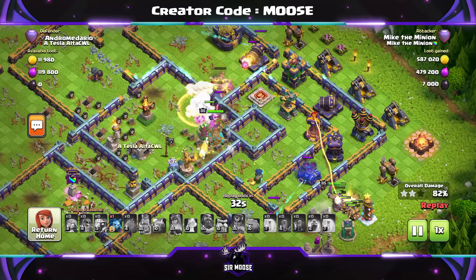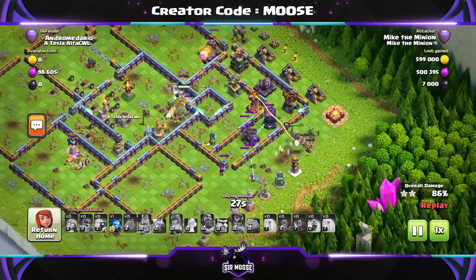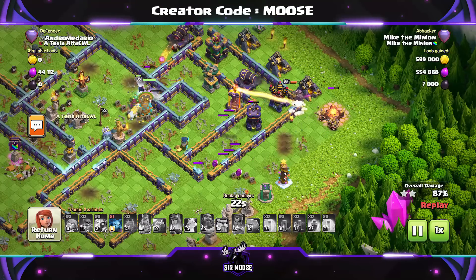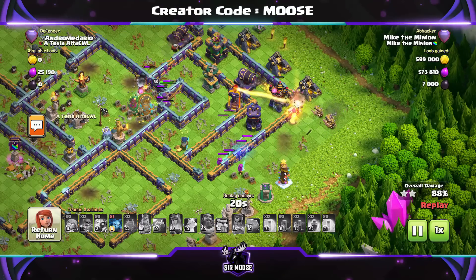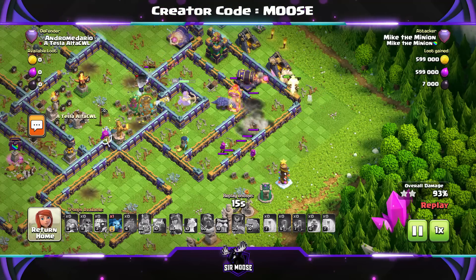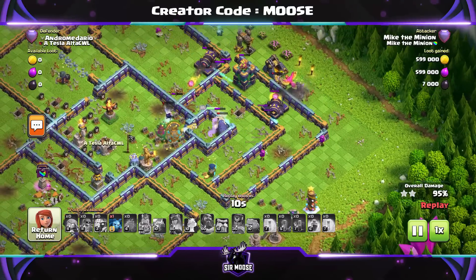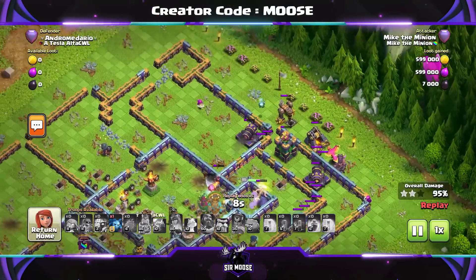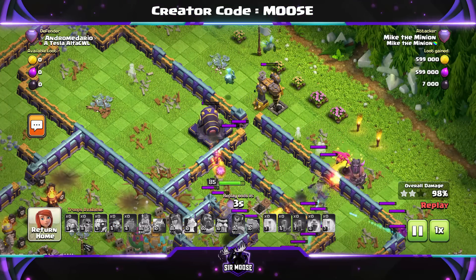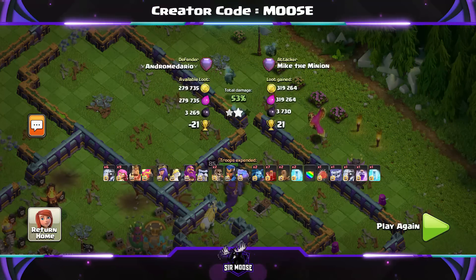The king is at the bottom of the map moving through the base, the queen is still there. Unfortunately the king is being infernoed. We've got a couple of archers sniping defenses at the bottom of the base, and the queen — can she take out the single-target inferno? She can, because Diggy the pet is there helping out. It's going to be a close one — Mike the Minion and his friend are there again, and they're going to get us three stars. If Mike is on the battlefield, the chance of getting three stars goes up to 99.73%.